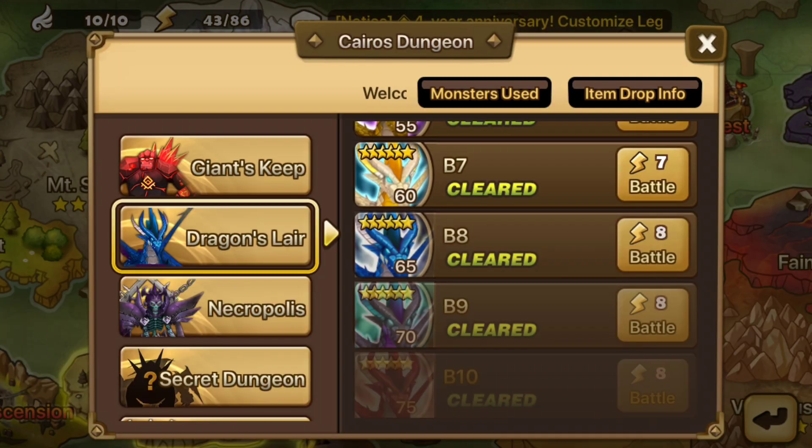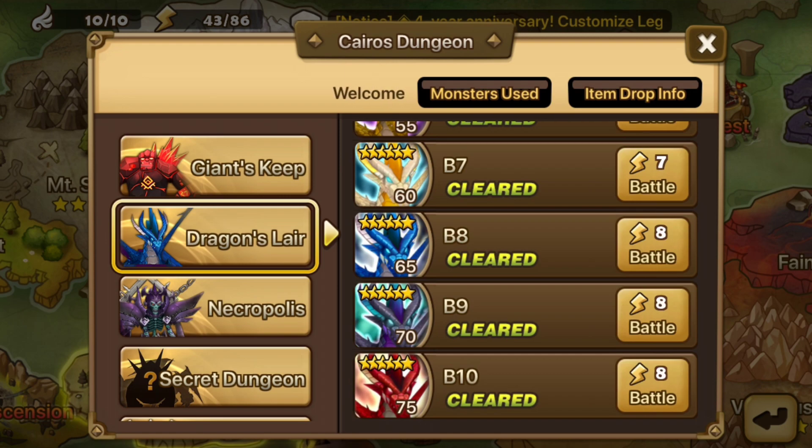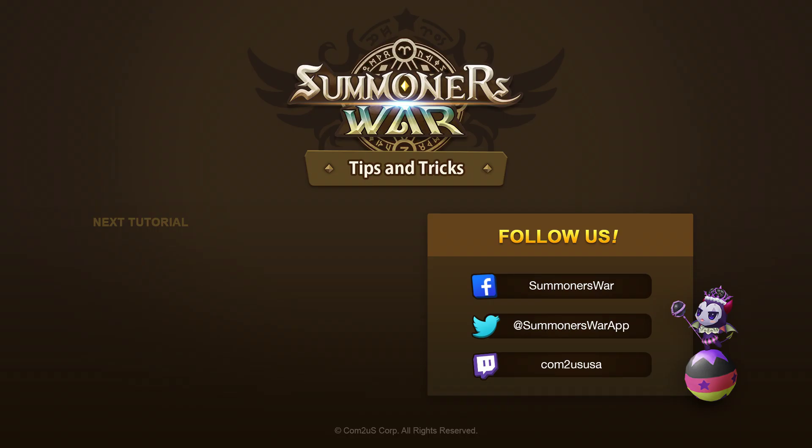The team should be able to reliably clear DB10 without having to target the towers at all. Good luck out there, guys. I hope this helped, and if you haven't gotten the chance to scope out our other tutorial videos, you can see them in the Tips and Tricks playlist on the Summoner's Word YouTube channel. Have a great day, everyone, and I will talk to you later. Bye-bye.